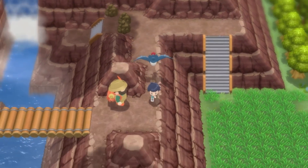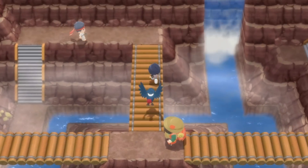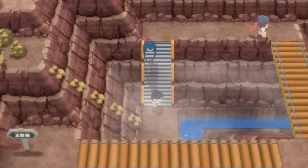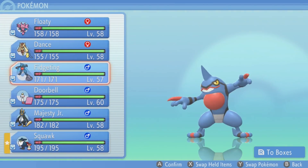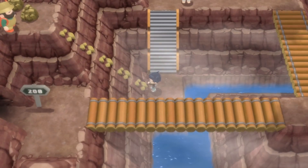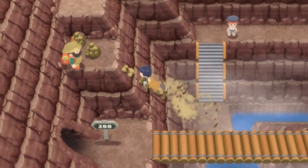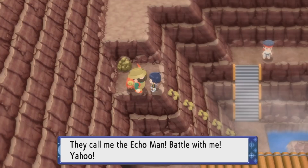Route 208 was definitely on my list of places to go back to, because there's a waterfall there and there are also some rocks you can climb. There are a lot of trainers you'll have to fight during this, which is why it's going to be its own episode - it's quite a lot to get through. You can skip to whatever part you want, or skip this episode entirely if you don't want to see it. I like to show this stuff for completion's sake.